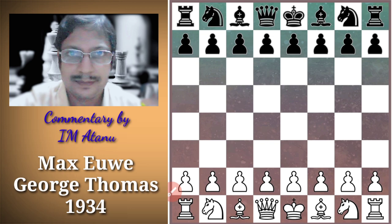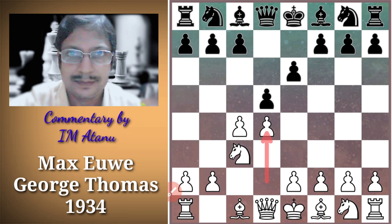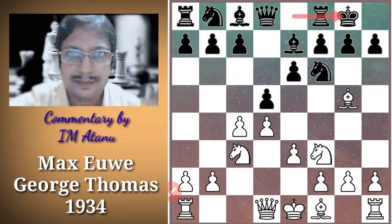Now let's go over to the game. The game started with C4 but soon transposed to Queen's Gambit Declined after White played D4. Black plays Knight F6 and White develops his bishop before playing E3. Black plays Bishop E7, E3, castled, Knight F3 — all these moves are standard. The challenge for Black is to develop the C8 Bishop, which is slightly passive at this point.